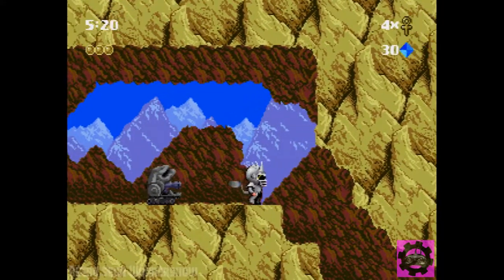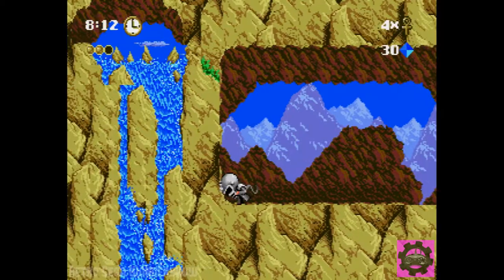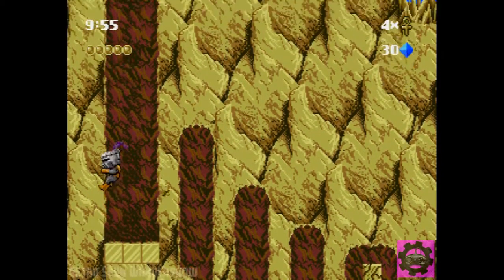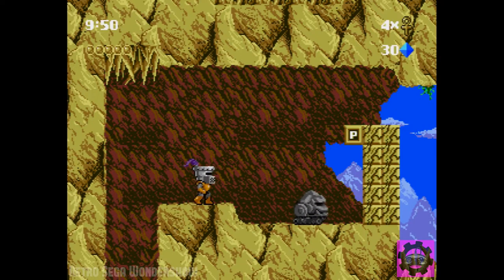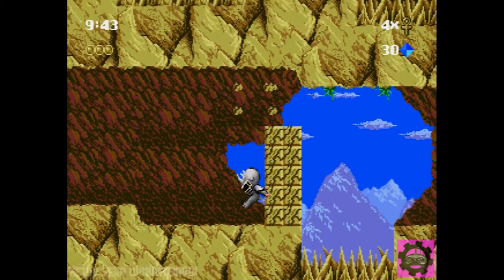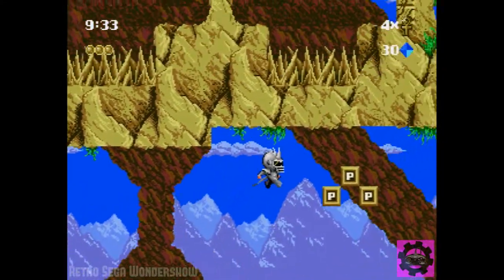Later on, you kind of have to start choosing which characters you want to use and which to skip for whatever you think would be best for the given situation. Like here, we have to use the knight so we can climb up the wall, but not too high. And then it will give us the rhino guy back so that we can take care of this wall here.